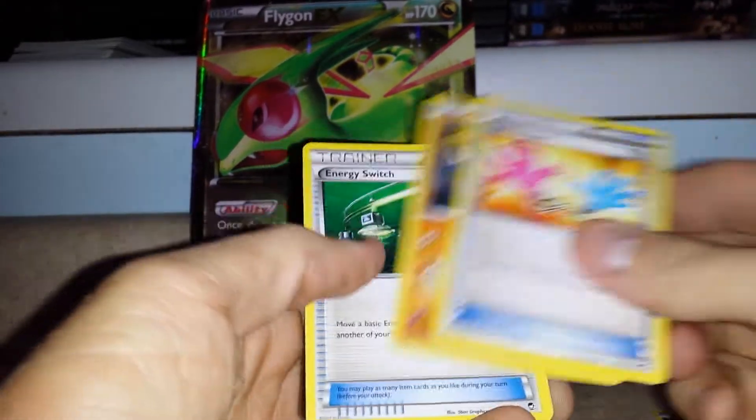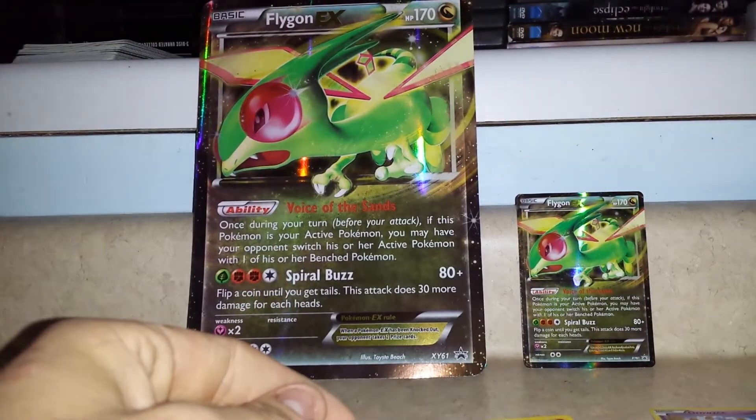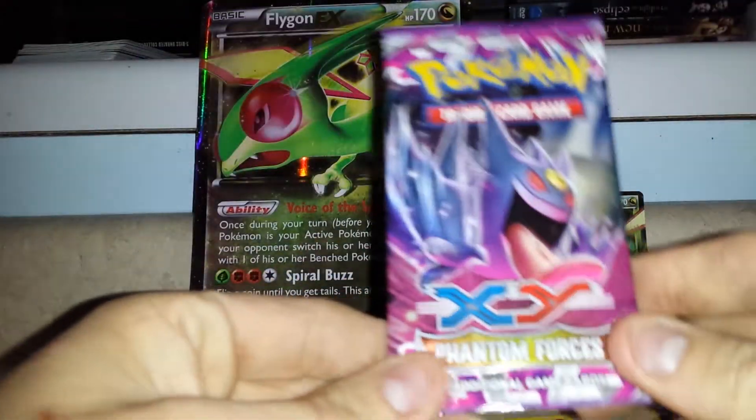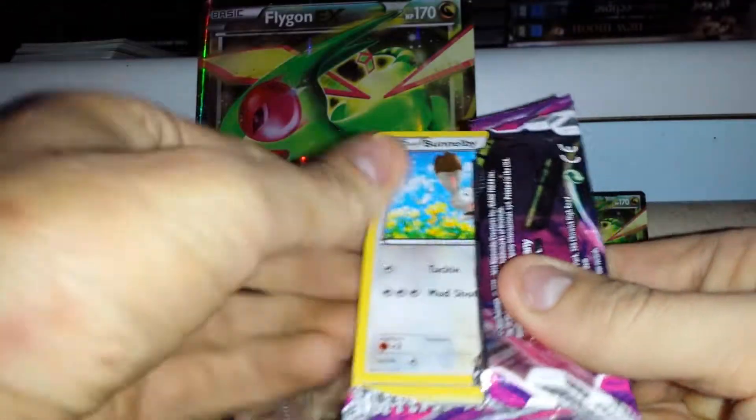We also have Tool Retriever, Hitmontop, and Energy Switch. I'm not going to be doing the card trick because I'm new to Pokémon and haven't completely memorized it yet — I don't want to mess it up. I know that's a big thing for a lot of people, but I'm so used to Yu-Gi-Oh that I'm not used to moving the cards around like that.